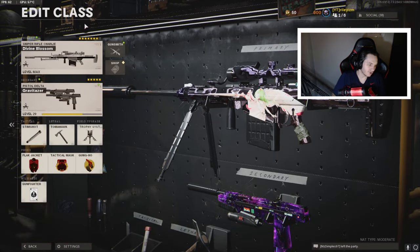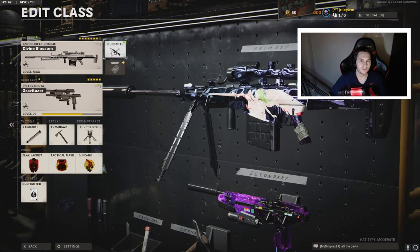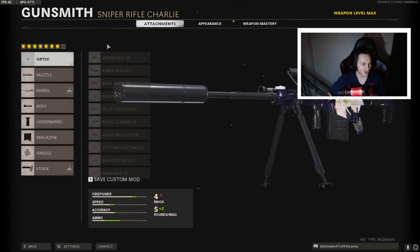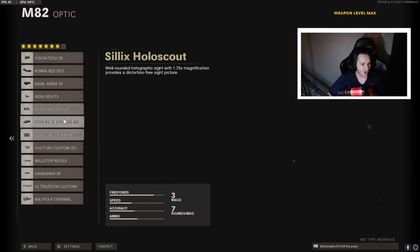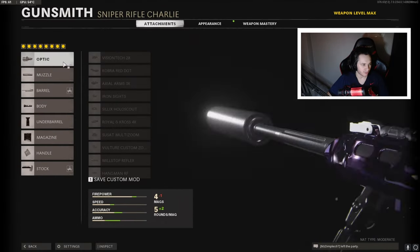Here we are in the class setup, guys. First of all, you're going to notice I have Gunfighter on. I never ever run Gunfighter except for on this class — I usually run Lawbreaker — but for this Barrett class I am running Gunfighter, and that is because we are going to completely deck this thing out with as many attachments as possible. We can put 10 attachments on this thing with Gunfighter. We have the Sound Moderator, Tiger Team Barrel, Tiger Team Spotlight, Front Grip, Salvo Nine Round Fast Mag, Serpent Wrap, and CQB Pad.